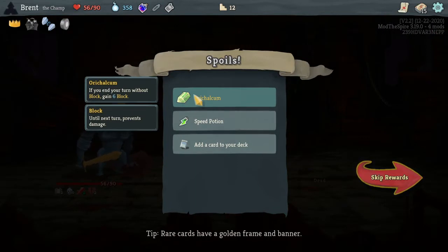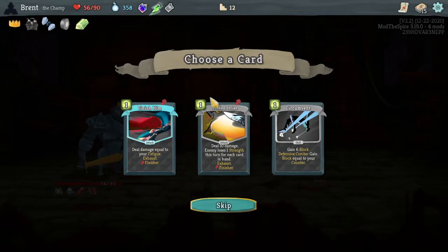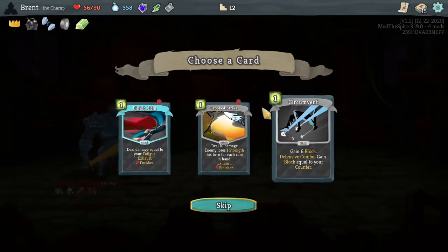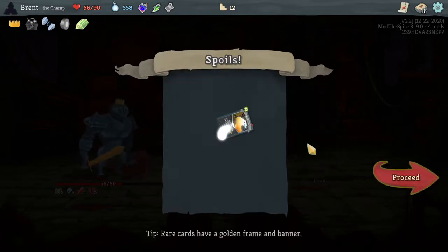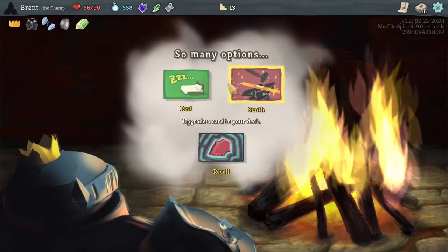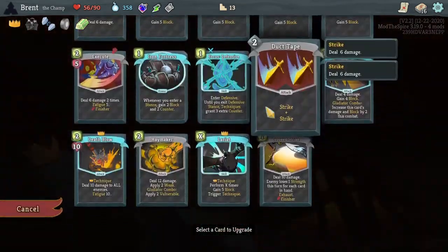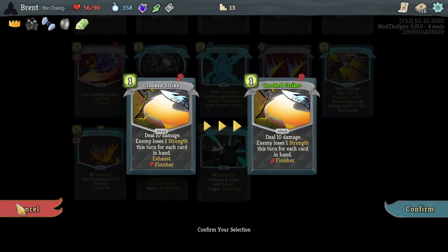Orc Album — pretty good. If you end your turn without block, gain six block. I don't know how these stack so it might do nothing, which would be sad. For each card in your hand — yeah, Correct Strikes good with the Gladiator build. Let's smith — I think Lariat. If this did more — oh, it doesn't exhaust though actually. Never mind, pretty good.